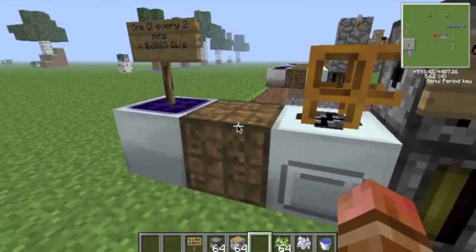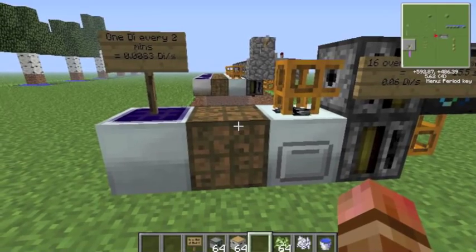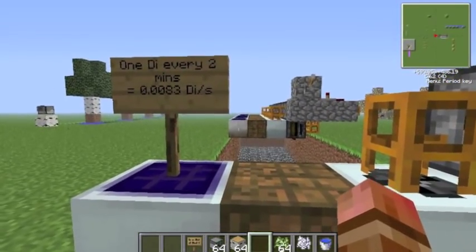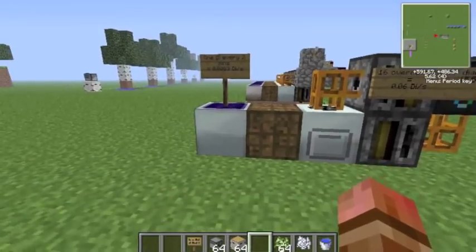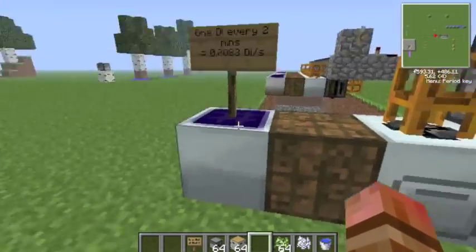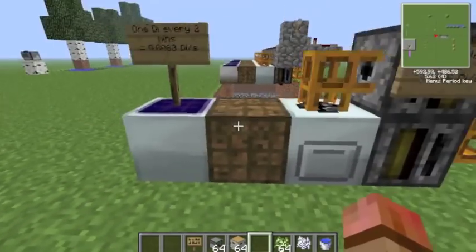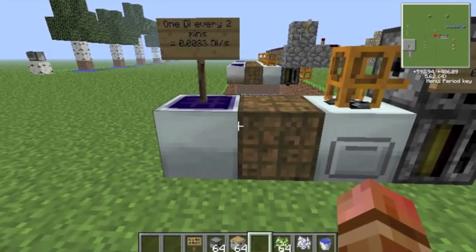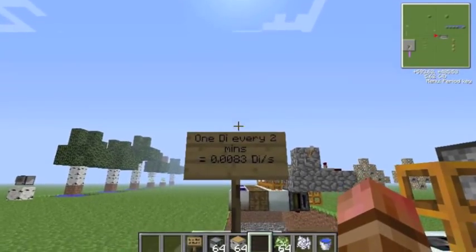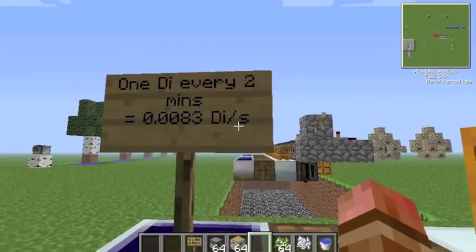This macerator is being powered via this bat box, which is being powered by solar power. Do note that this design is not stable with only one solar panel — it's very stable with a low voltage solar array, but not with a single solar panel. So you would just hook up your general network of things here; you could also use a generator. On its own, this produces about one diamond every two minutes, which is 0.0083 diamonds per second.